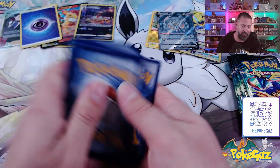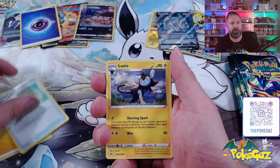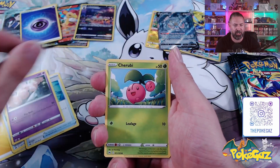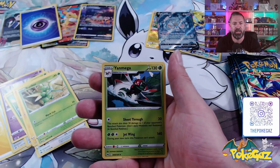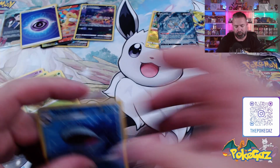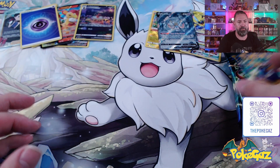One, two, three, and four — we'll go with fire. We've got Lightning, rescue carrier, Luxio, crushing hammer, Execute, Shurubi, Yungoos, Emolga, Scyther. We've got a Wailord Reverse Holo and a Yanmega Non-Holo. Quite a few cards will be going out to one of you lucky viewers.